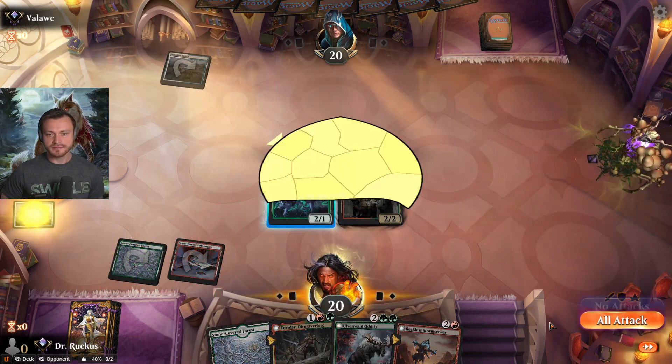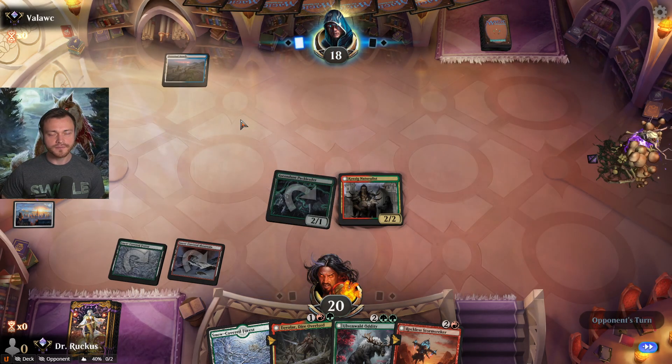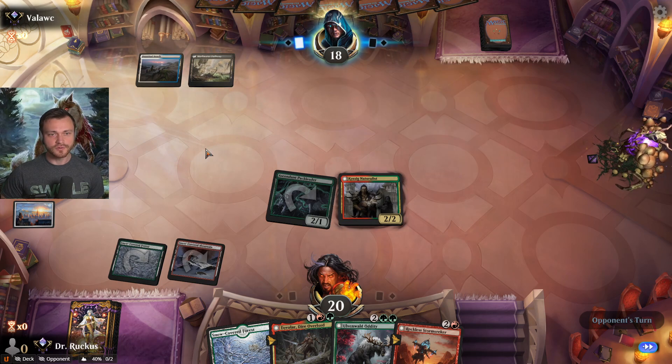Naturalist down, get in there for two, pointing down to 18. Thinking about Doomscar now, but if Tovalar lands and we get to draw cards and flip the next turn — Esper control most likely, could be angels but I don't think so.